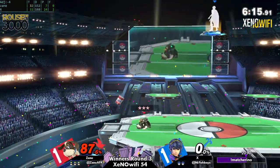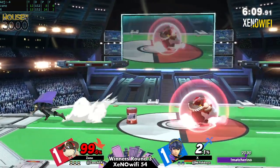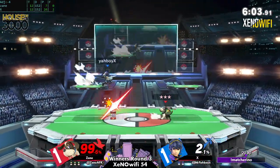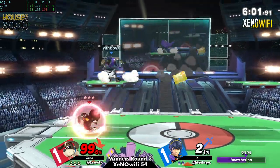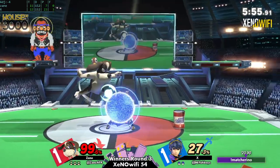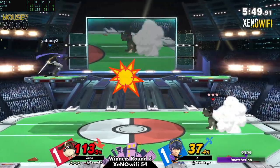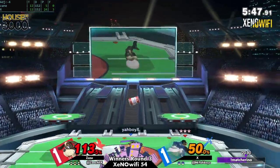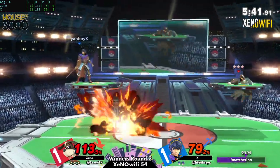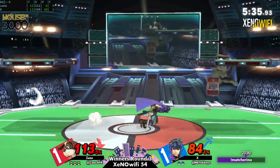Oh, gonna be kicking himself for that — that gave Zane such a big lead. With that said, I do like what X is doing with the can, minus that last stock. When you shield the can it explodes while you're up close to Duck Hunt — Duck Hunt also gets hit by that explosion. Sometimes shielding it acts as a sort of reflector, similar to Dedede's gordo where if you shield it, it gets sent back. So it does a better job of dealing with that.